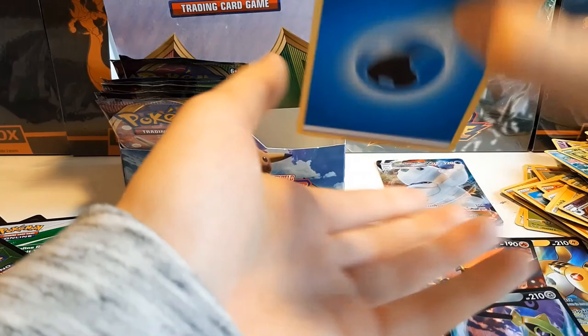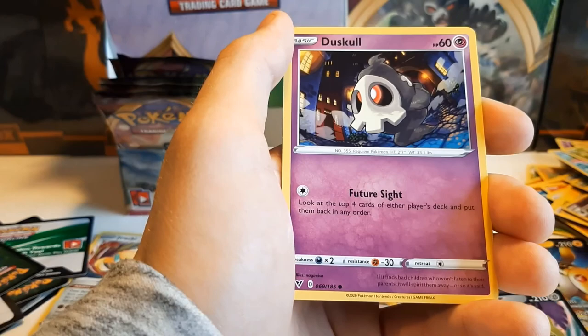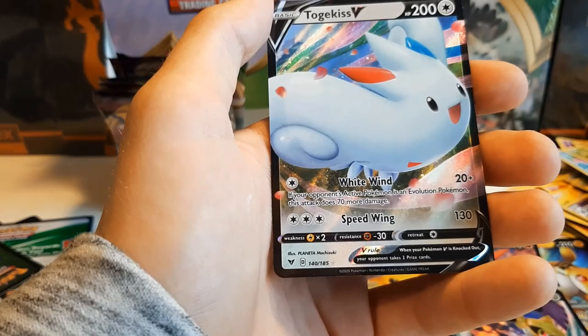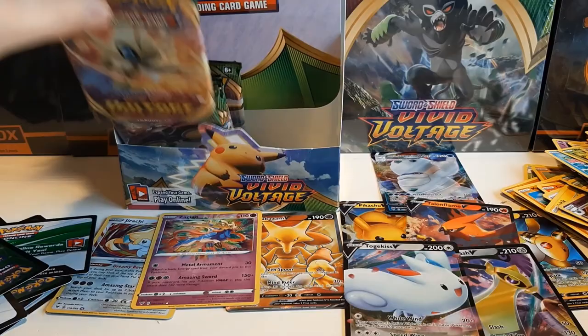Water Energy, Dusclops, Rocky Helmet, Galvantula, Clefairy, Pumpkaboo, Yamask, Galarian Meowth, Duskull, Cramorant. And Togekiss V — we're going good on V cards, like five Vs, one full art, two Amazing Rares, and one VMAX. But we still are supposed to find the hyper rare card.